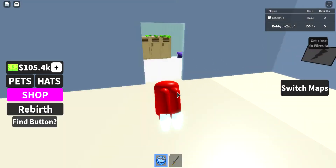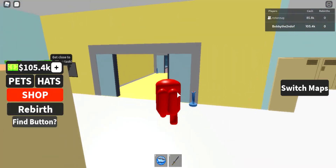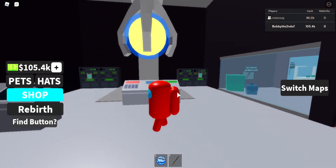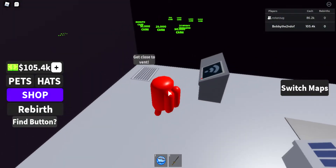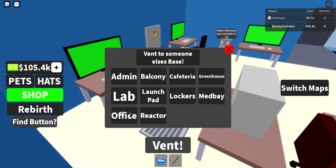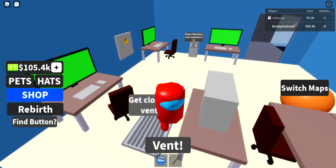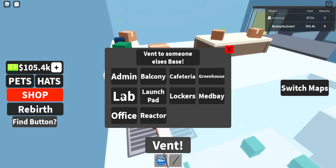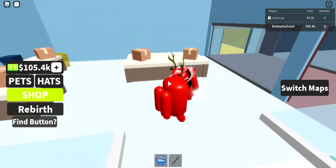Over here we have the locker room. And it's reactor — the reactor thing. And then we've got the lab, over here next to reactor.